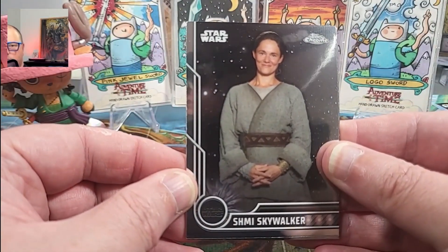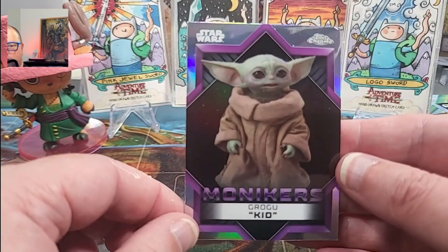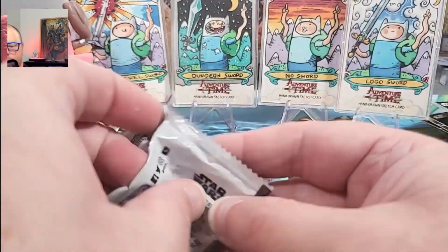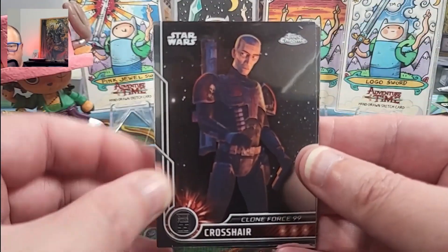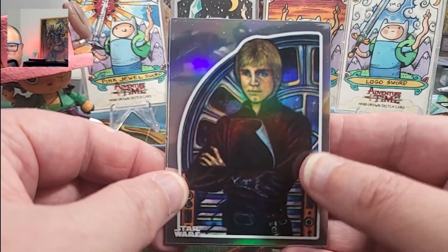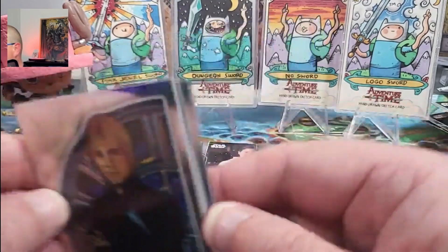Sky — who's that Skywalker? I don't know who that Skywalker is. Babu. That's a nice little Grogu. It's just purple — not serialized. Crosshair. A soaker. There's our sticker card type thing. Lucid. And an EQ Refractor.